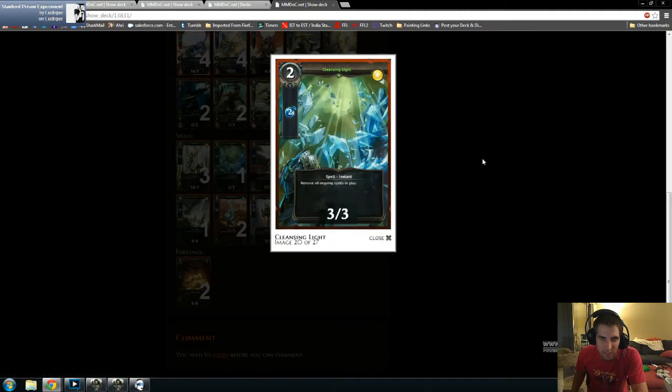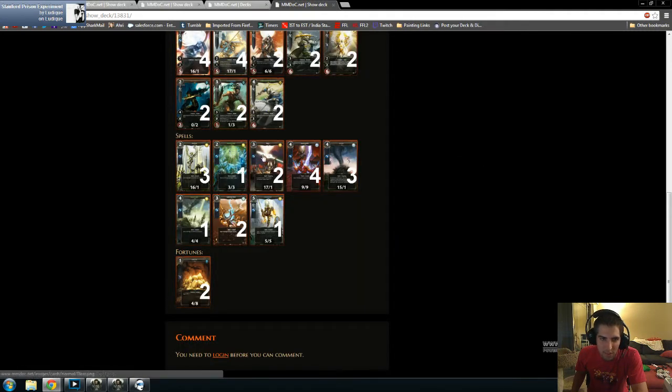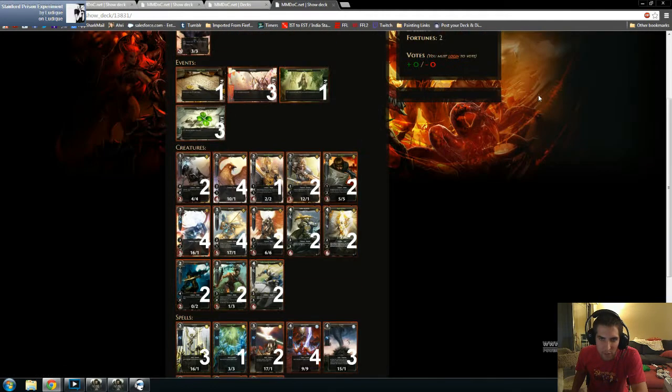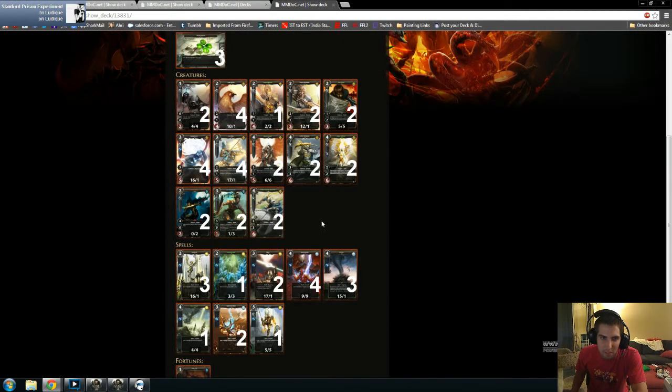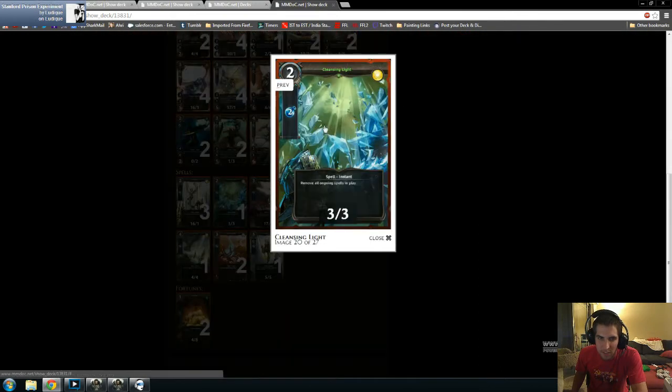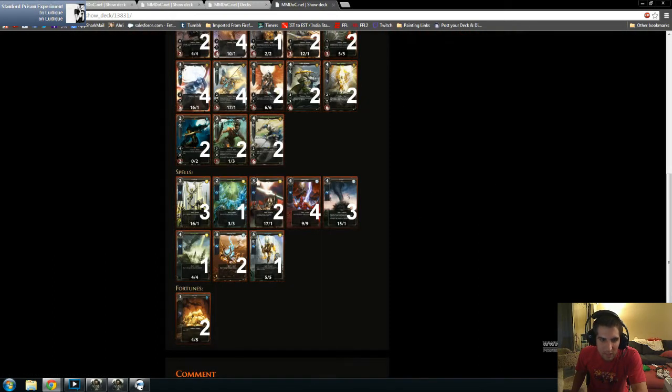Cleansing Light — I think this is a great addition to have, just one here. If someone happens to draw their Might of Nature, it can completely crush this deck because the opponent plays melee creatures and you don't have the damage to deal with it. So Cleansing Light — just get rid of that. I probably wouldn't include more than two though, probably just one or two.